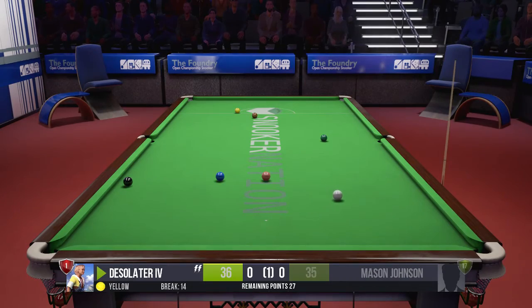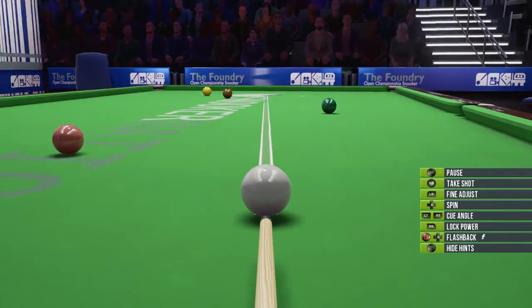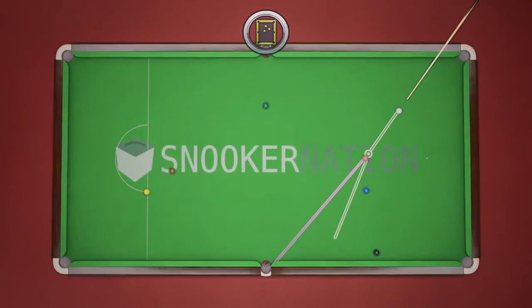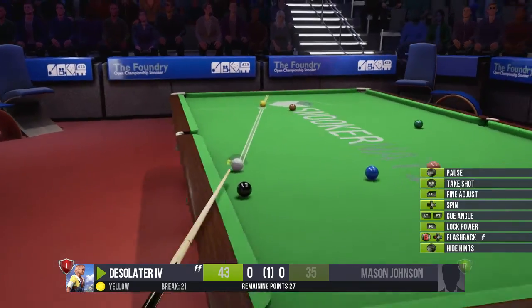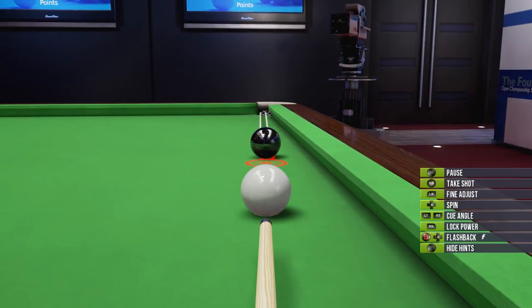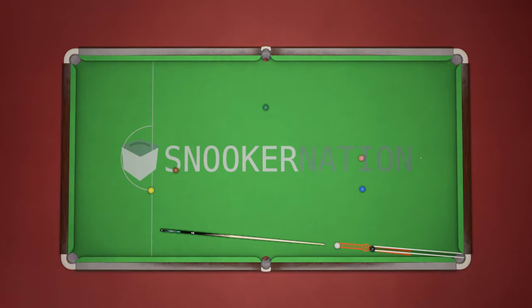All fifteen red balls are off the board now. We can start playing for the colored balls — once we score all of them they won't get replaced. I'm at twenty-one points. I can go for the black ball now, which is worth the most. I'll line it up — that should make it.